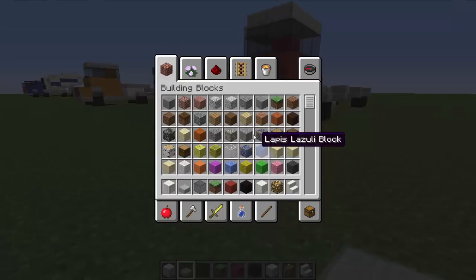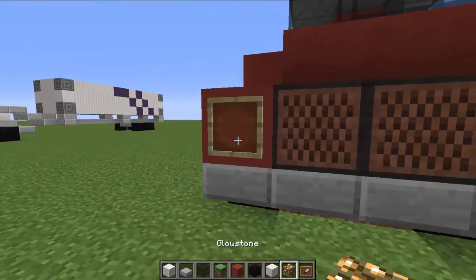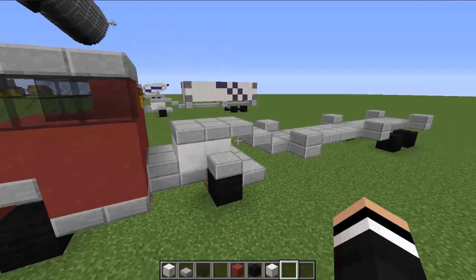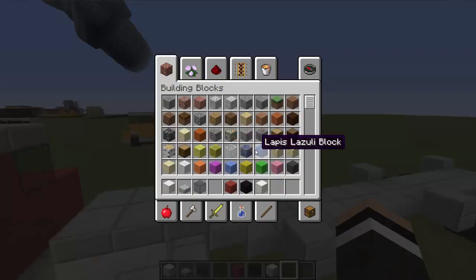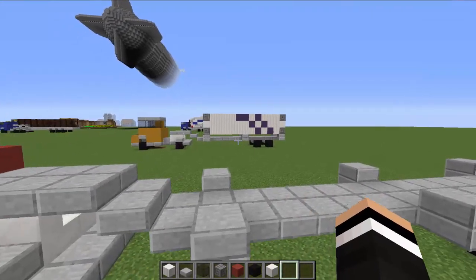Let's add some lights to the truck before we do that, and then we're going to dive into making the actual shipping container. For the shipping container, we're going to need some pillar quartz blocks, some normal blocks of quartz, and some color. I'm also going to take some chiseled stone bricks. And then we're going to use these. That's pretty much it.